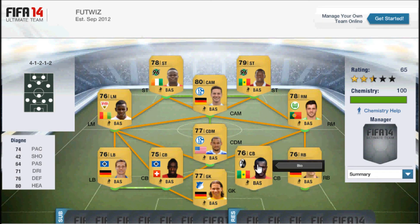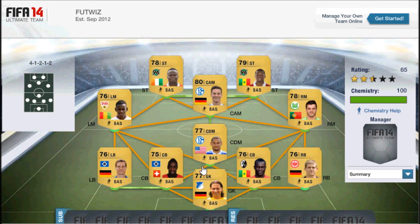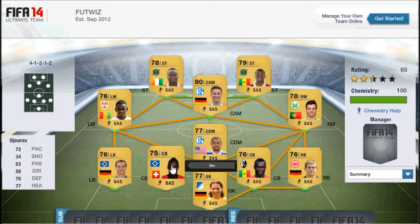In at centre back we've got Diagne, who has quite amazing stats for a 76-rated centre back — 74 pace, 76 defending and 80 heading. So he's got very good heading to defend those crosses and corners. The other centre back is Jijiru, who formerly played for Arsenal but is now in the Bundesliga. He's got 72 pace, 76 defending and 77 heading. In my opinion these are the two best centre back options.